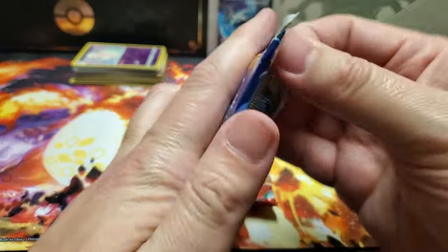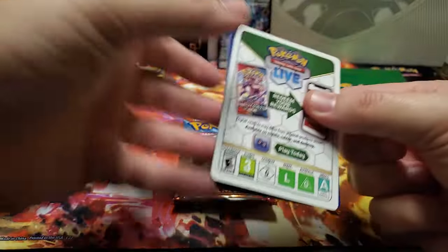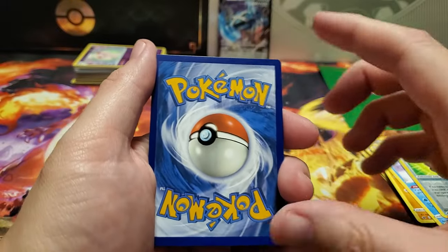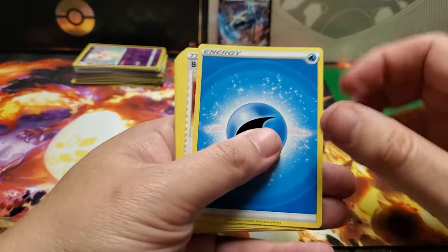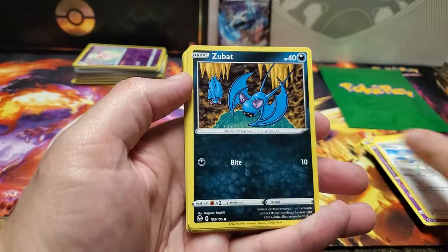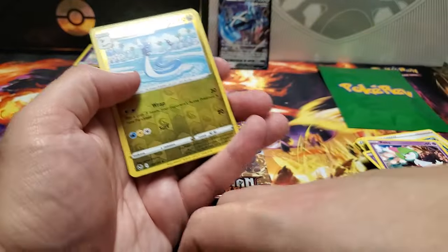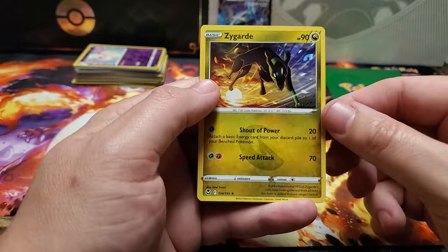We've got Silver Tempest now - last of the Sword and Shield packs. What do you think? Fire! Water - you should have stuck with the water theme. We got Brandon, Jynx, Wallace, Zubat, Solosis, Croagunk, Ralts, Spinarak, Dragonair, and a Zygarde.